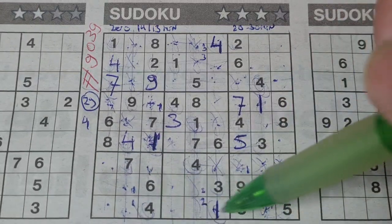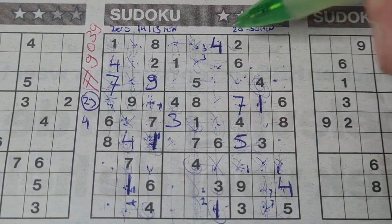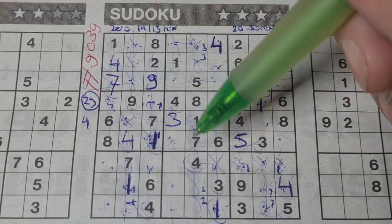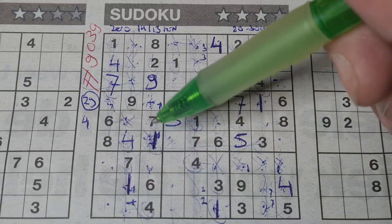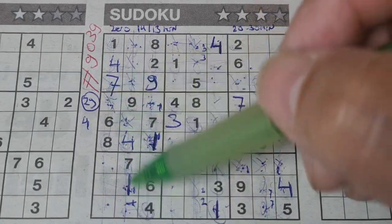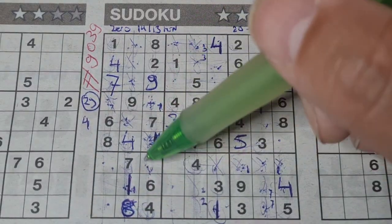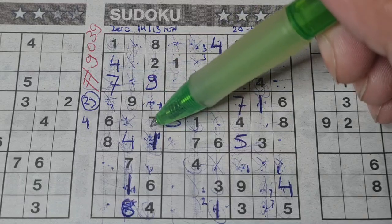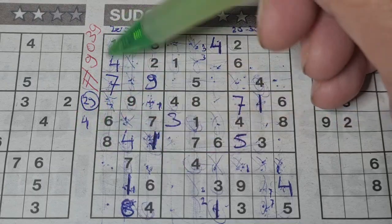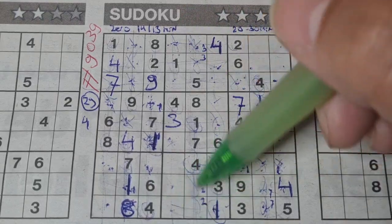The one goes there. We have a one in the last row so no one there — one should be here. I need a one here and also here. Then eight: eight in the third column, eight in the first column — so the second column has only one place for eight; shoot it in there. Three and five, three and five — then nine, nine. Come on — eight, eight, eight.